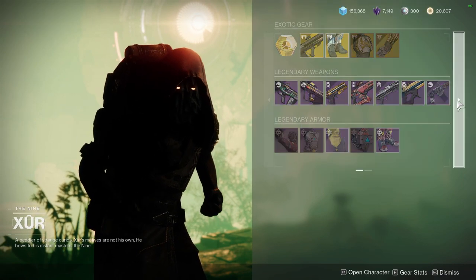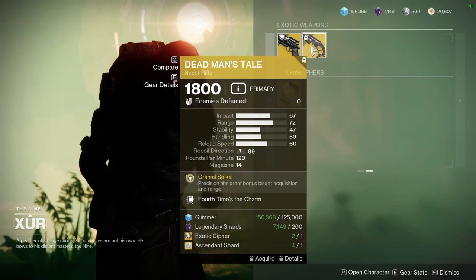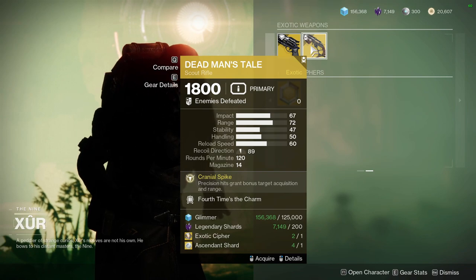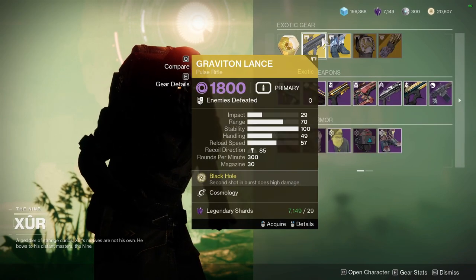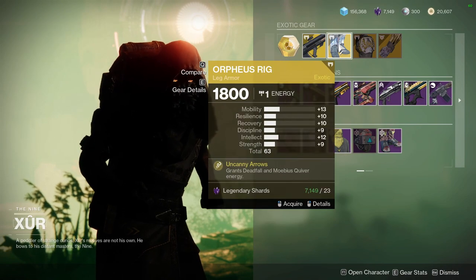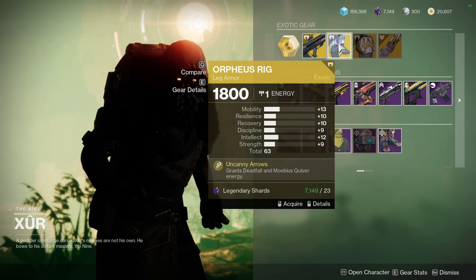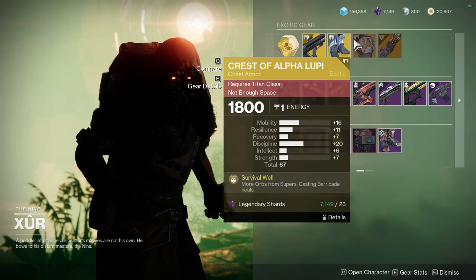For the exotic weapons, it's going to be Hawkmoon with Killing Wind and Paracausal Shot, Dead Man's Tale with Fourth Time's the Charm — I would definitely pick that one up. Then Graviton Lance, which gets a buff and is really strong in PvP right now, so definitely pick that up. Orpheus Rig — you're going to get a one on everything once you masterwork it, and a two on whichever stat you want.